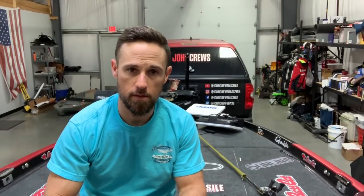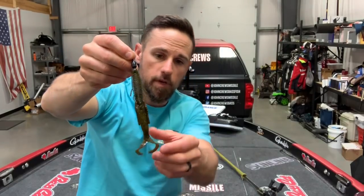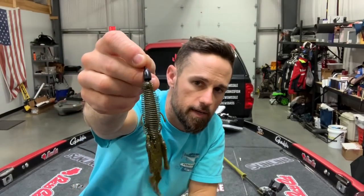Now there could be fish that don't really show much interest in the medium size bait — they almost ignore it. When that happens, I'm going to go large. This is the Missile Baits Destroyer in green pumpkin flash — far and away my number one color there, actually the number one selling color in the Destroyer line. You can see it's got twin appendage tails and a huge ribbed body. I put a big 5-0 Gamakatsu straight shank hook in it and 25-pound Sunline Shooter fluorocarbon.